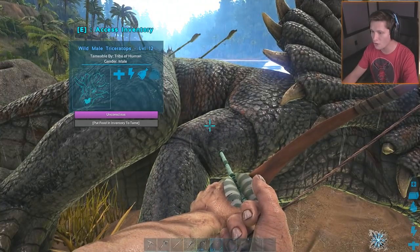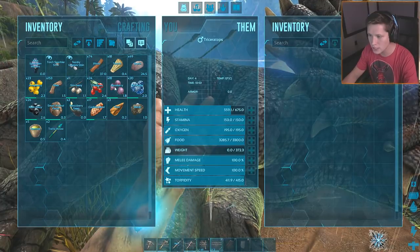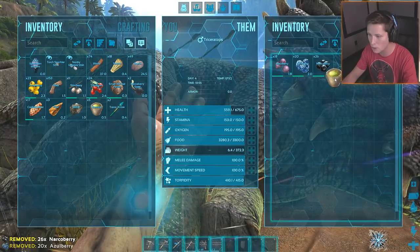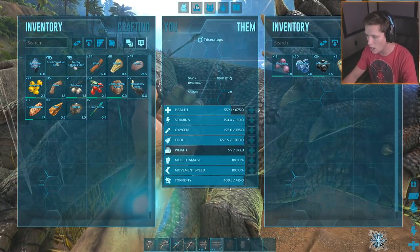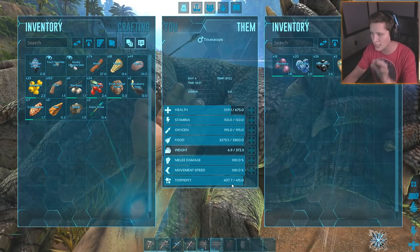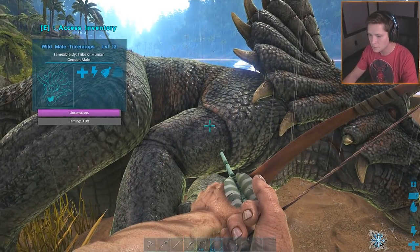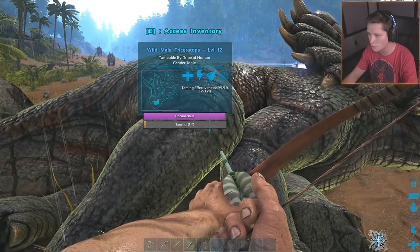Dude, that took way more than I thought it was going to. He needs food so he's gonna take some mejoberries. They eat berries, they eat all sorts of berries, so we're gonna put all that in there. We're also gonna put some narcotics in there - we want to make sure his torpidity stays high. His taming is gonna take a long time. We're gonna need to go get some - oh, we're already at 3.1%!